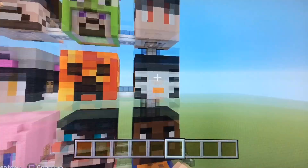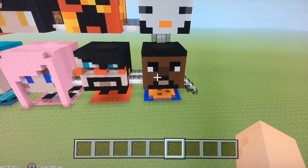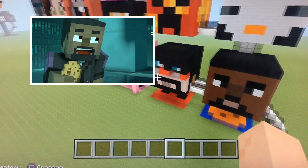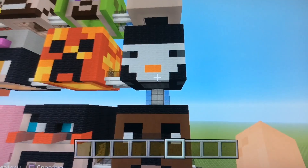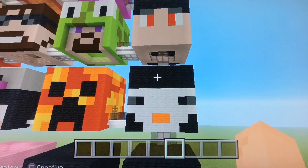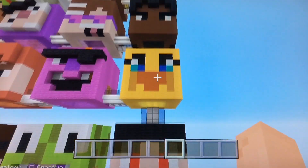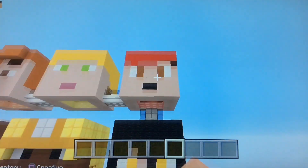I decided to put more YouTuber heads with it when I built it, because in Minecraft Story Mode Season 2 Episode 3 Jailhouse Block, BigBStats himself was in that. So I decided to add his head with the rest of the Story Mode YouTubers, and I even put his cookie symbol with it. And here you got SB737, the Iron Mango or Mango Tango, Squashy Quack, Blacky Chan, Orprose, and OMGcraft.